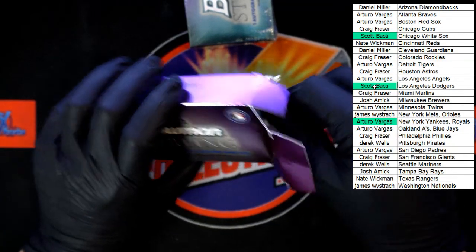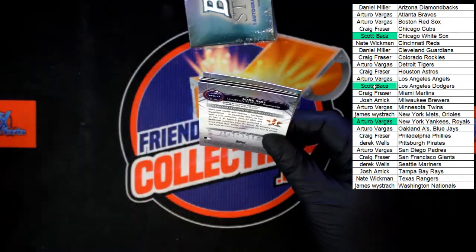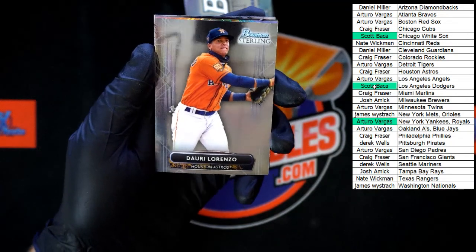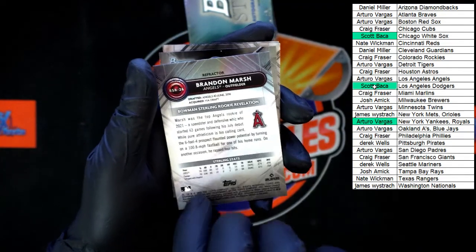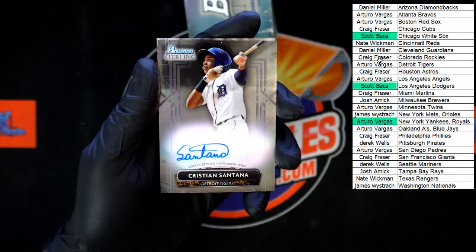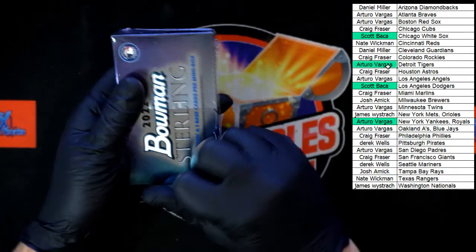In our fourth pack: Pedro Pineda for the A's; Tori Lorenzo for the Astros; Brandon Marsh for the Angels — that is pretty nice right there. Behind that, Christian Santana Otto for the Detroit Tigers, going to Arturo V. Behind that, Jake Berger rookie for the Chicago White Sox; Jose Siri for the Astros. Last pack slash box in this box of Bowman Sterling.